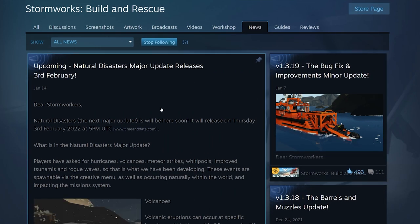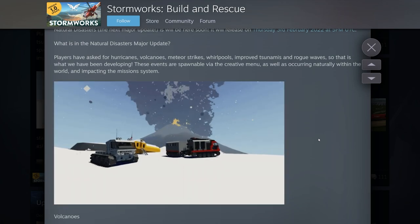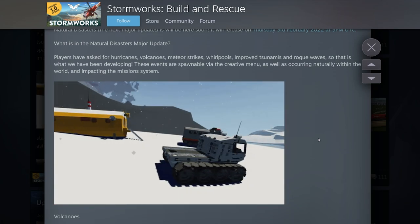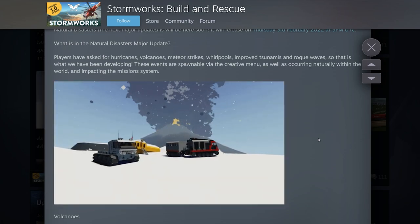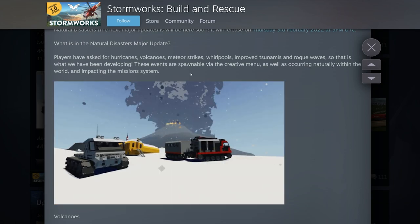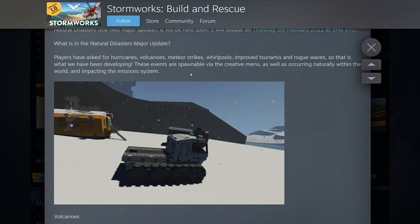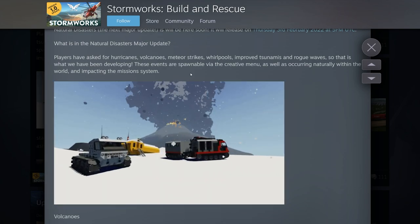Here's the news about the Natural Disasters major update, coming the 3rd of February. What is in this update? Players have asked for hurricanes, volcanoes, meteor strikes, whirlpools, improved tsunamis, and rogue waves — which I'm really excited about, especially when you're in a big storm. These events will be spawnable via the creative menu, as well as some of them occurring naturally.